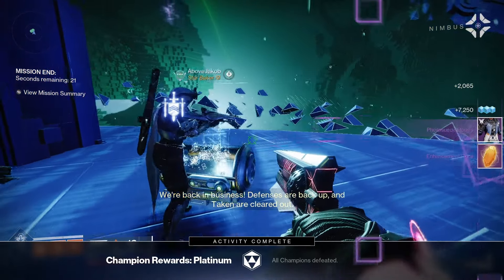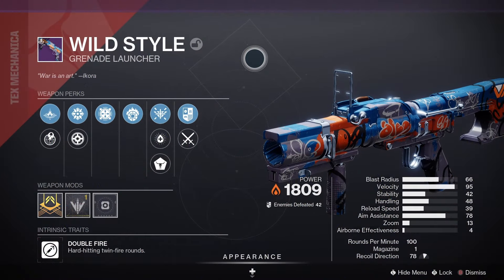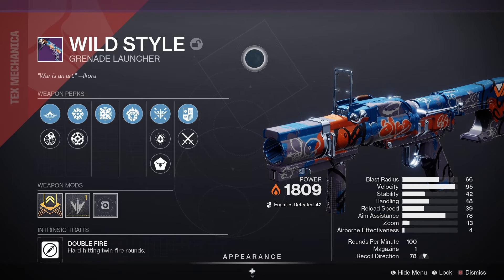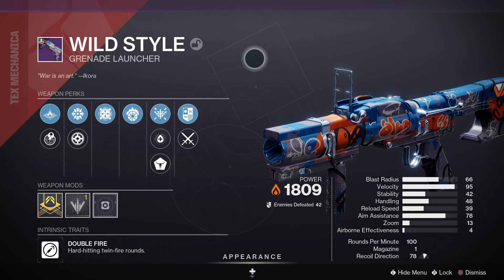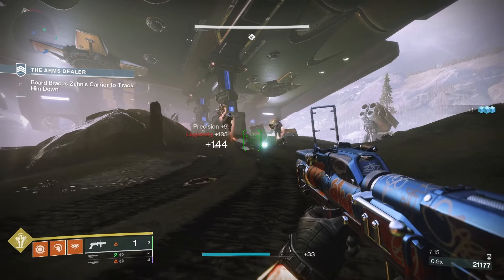Once it's dropped for you, you can also get it from Zavala in the tower. Wildstyle is a legendary energy grenade launcher — it's a double fire grenade launcher, meaning it is a hard-hitting twin fire round launcher. Looking at the stats: blast radius of 60, velocity 90, stability 27, handling 48, reload speed 39, and airborne effectiveness 4.